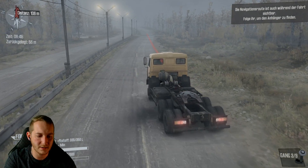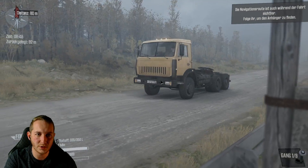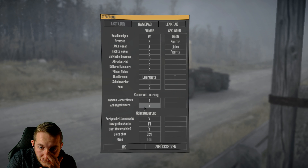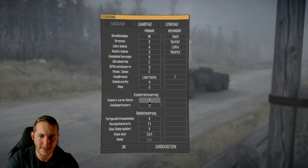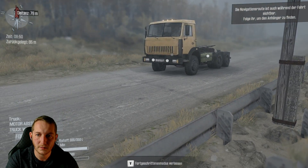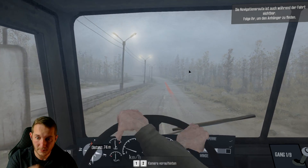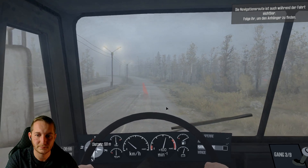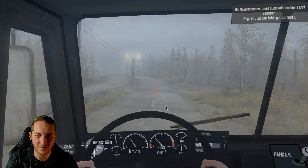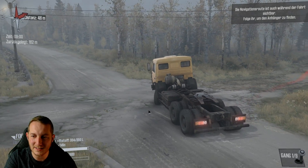Wir fahren natürlich auf der rechten Seite, und wir sollen die Innenkamera-Perspektive benutzen. Jetzt müssen wir kurz schauen, wo die ist. Im fortgeschrittenen Modus ist es nicht dabei. Gang 4, 5, 6 – hier müssen wir rein. Aber ganz ehrlich, ich fahr lieber außen.